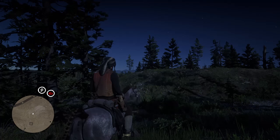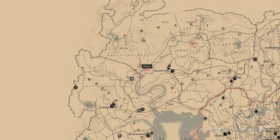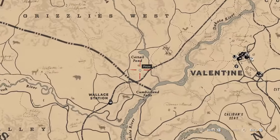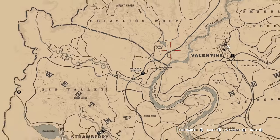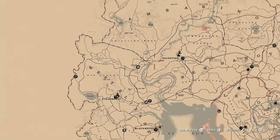So let me show you the map location. The exact location where we are today is at the Cat Isle Pond. As you can see, the legendary ram is in this area as well, so this is the area I suggest you come to and just find a normal ram as well.